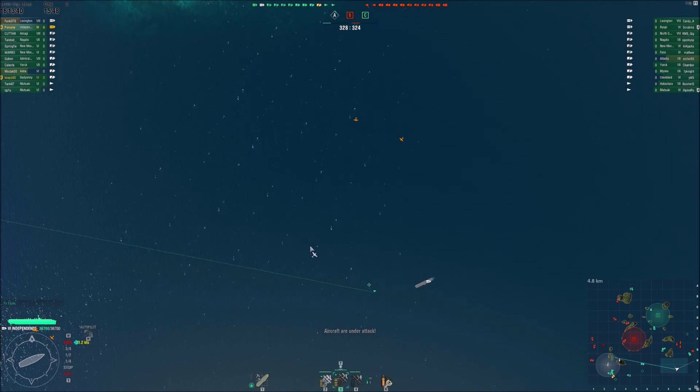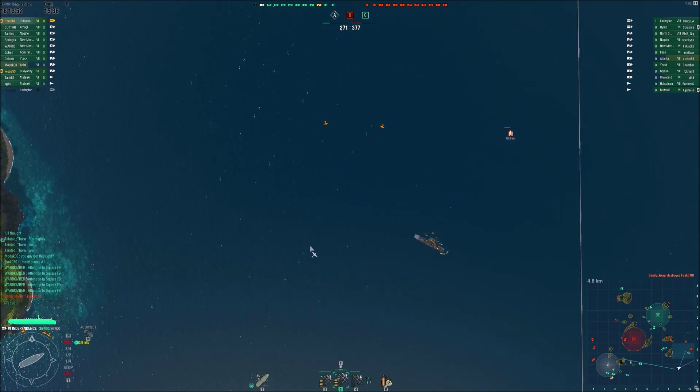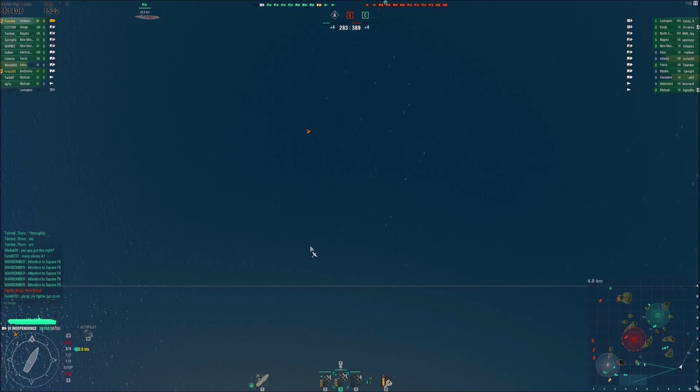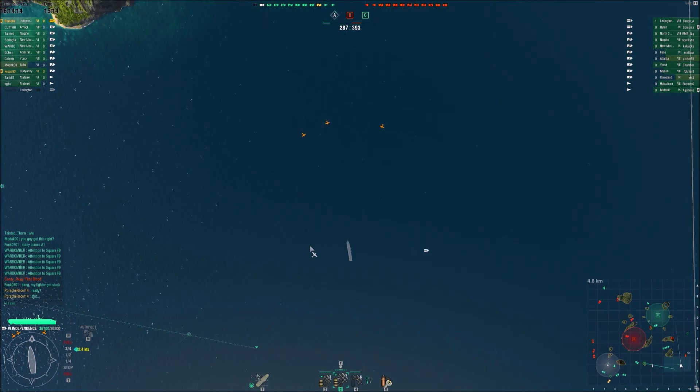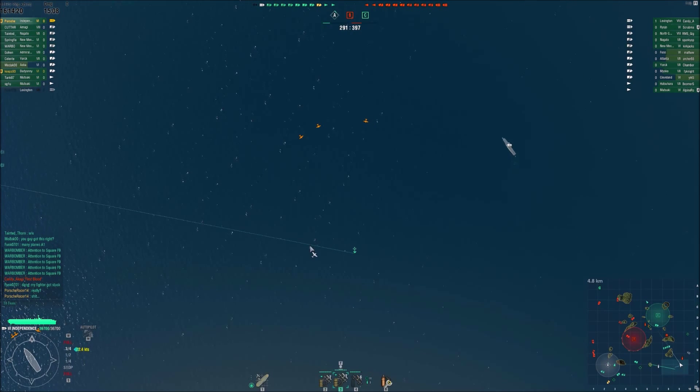I see their planes on the mini-map — I should have been paying attention better. I'm trying to bring squadrons back, and wow — we just lost our Lexington. Right at the beginning of the match, we are in dire straits. Now I have to handle a Lexington and a Ryujo strike loadout. This is gonna be tough.